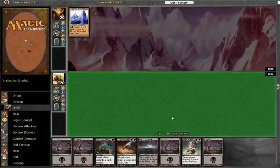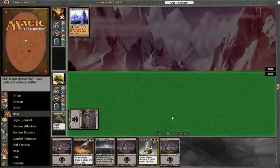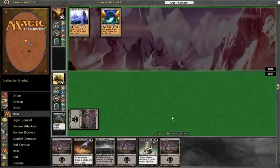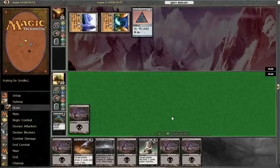Our opponent leads off with an Urza's Tower. We've got a ton of discard in hand, and we're making him discard with Raven's Crime. He discards an Ulamog, which he shuffles back in.